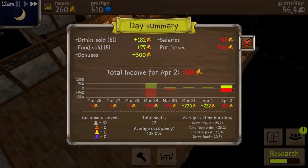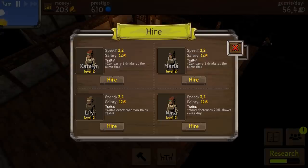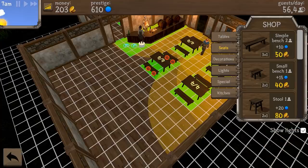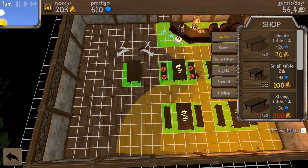New day summary - 60 drinks sold, 5 food. Served drinks time is going down again, but it wasn't that busy today. Average alcohol efficiency 125% - now I'm starting to doubt myself about this rating. We are going to the next day so we can hopefully finally hire a new waitress with the bonus. I'm just going to get tables and fill this up a little bit more. One in between and one over here, so now we can have a seat - just a simple bench.